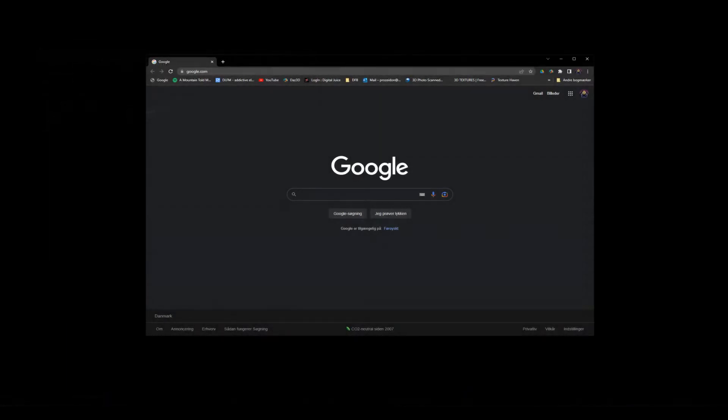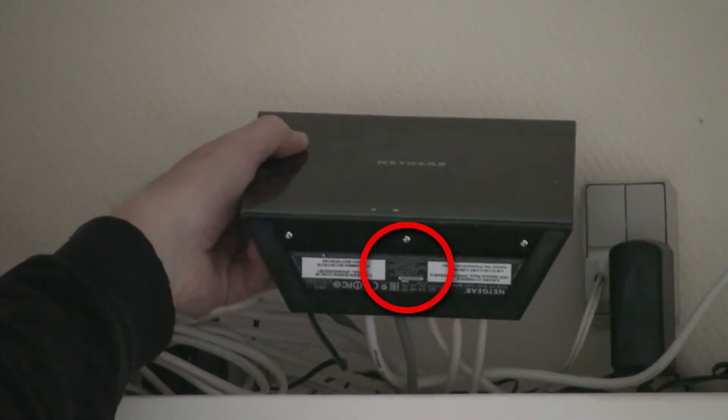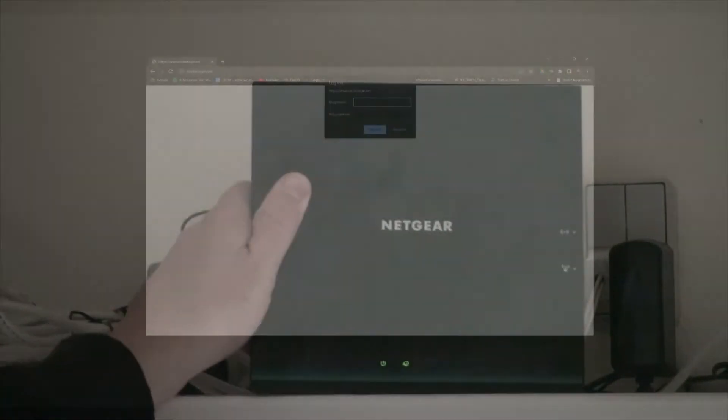Now open your browser and log in to your router. I found the address, username, and password of my router on the bottom of it — maybe you can do the same. If not, then try and Google it.